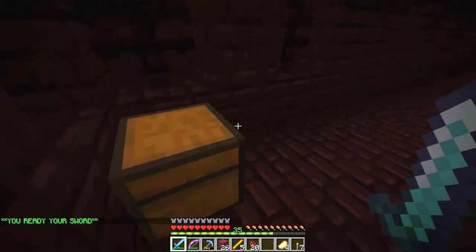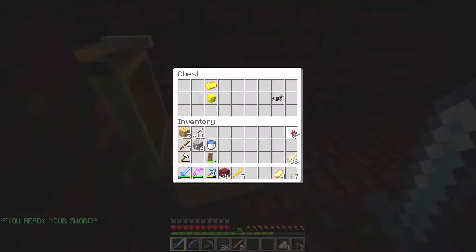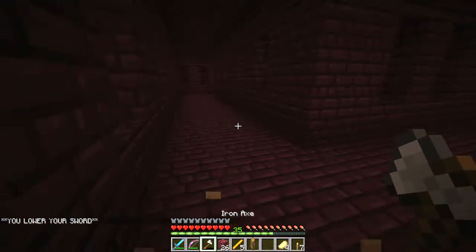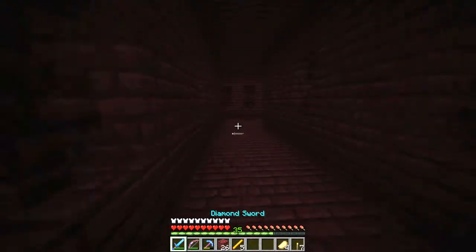There's a chest here. We got some nether wart, iron horse armor, a gold ingot, and a topaz gem. Not bad, not bad. I'm going to take the chest as well because I have a chest room to fill up.